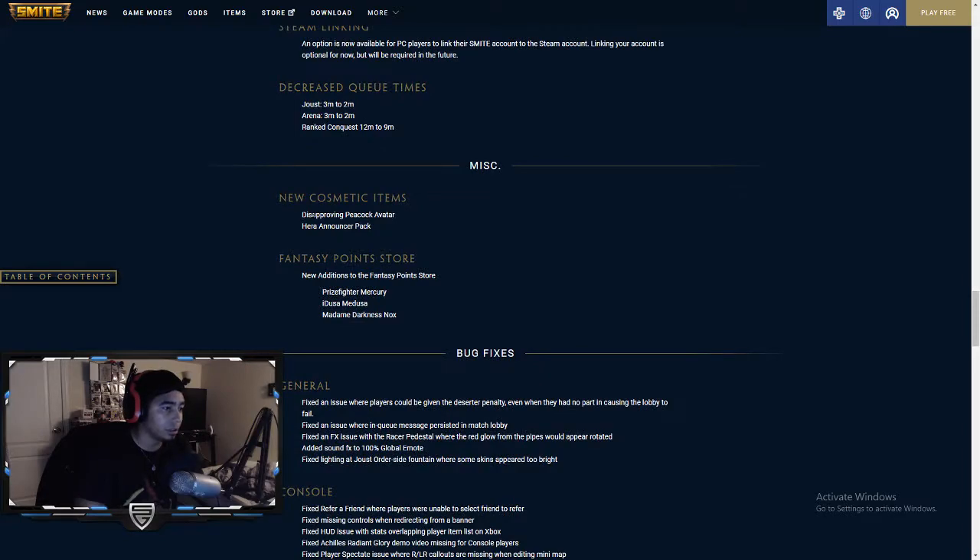Miscellaneous: Disapproving Peacock Avatar, New Cosmetic Guidance, and Hera Announcer pack. Fantasy Point Store — new edition includes Prizefighter Mercury (might get that), Idusa Medusa, and Madam Darkness Nox. I've played a couple games of Nox, really like her, might have a video up soon.